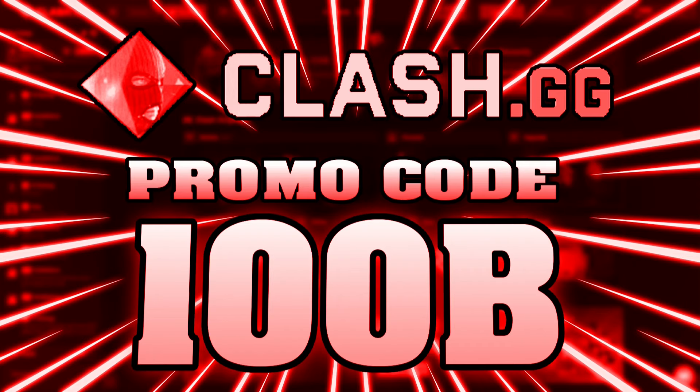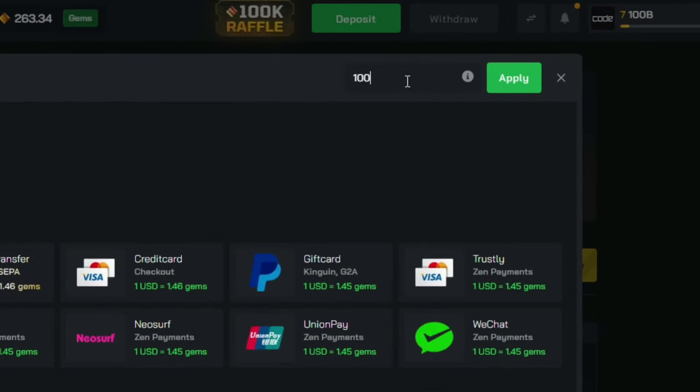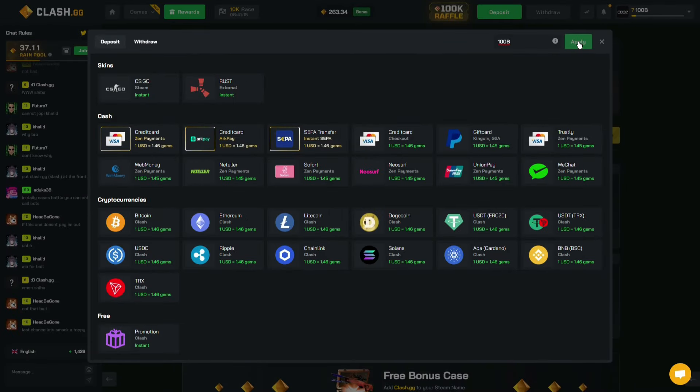Or if you want to deposit directly, go to the deposits tab on the top right, enter '100b' and press apply to get your free deposit bonus. Make sure to enter '100b' to get the best bonuses on clash.gg.